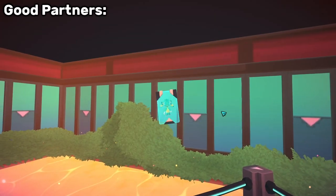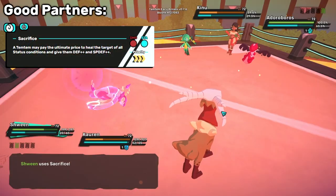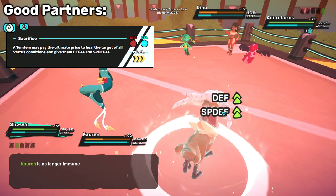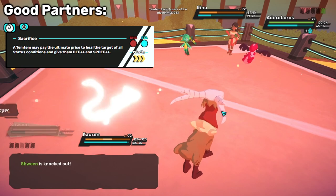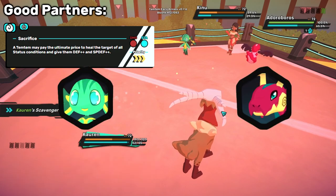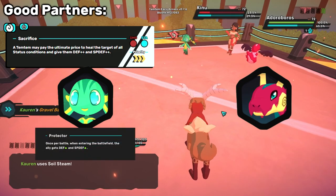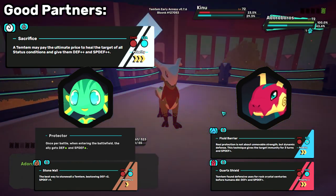Here are some good partners for your Corrin. First up is any Tem with Sacrifice. Scavenger and Sacrifice have great synergy, turning the move into a high-priority +2/+2 defensive stat buff and a 20% heal. Kino and Shween are pretty good support Tems, passing off multiple buffs to Corrin with Protector Trait, Stonewall, Fluid Barrier, and Quartz Shield — making Corrin extra beefy — and then sacrificing before they die to heal Corrin up.